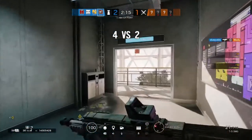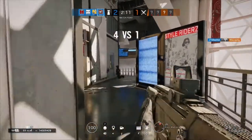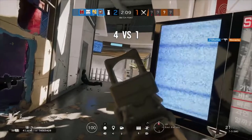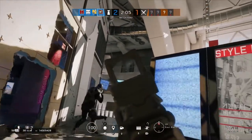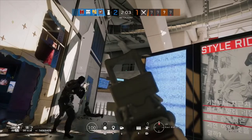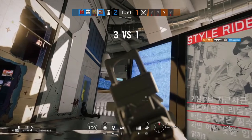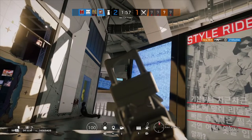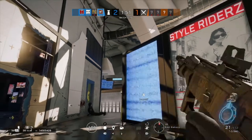Diving into his secondary — he only has access to the Q929, a 9mm semi-automatic pistol that does 60 damage at a trigger-finger fire rate. It has 10 bullets in the magazine, which is a solid amount to finish off a kill if needed. Can't really give recommendations since he only has the one pistol, but 60 damage a shot means 2 hits will kill. Pistols are always high damaging but difficult to use over a primary.